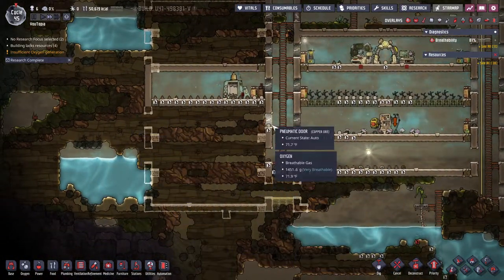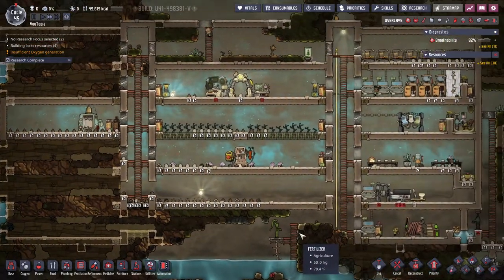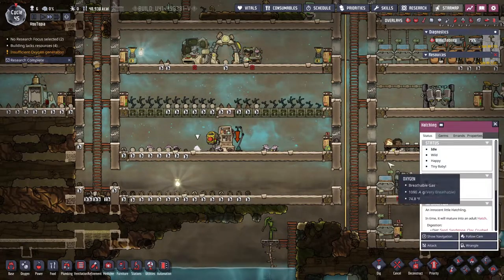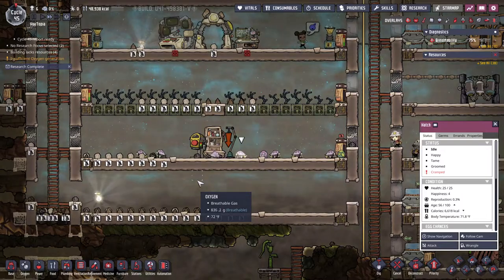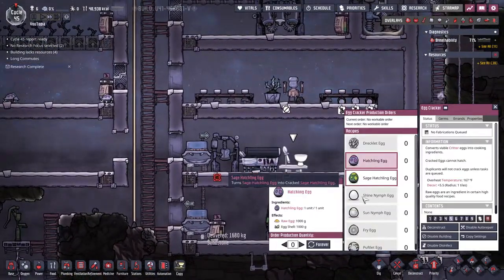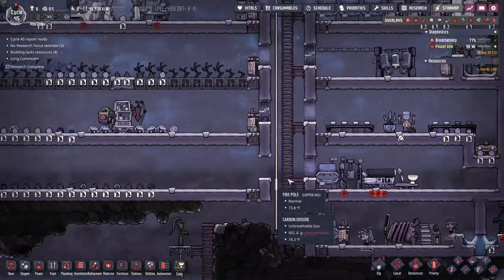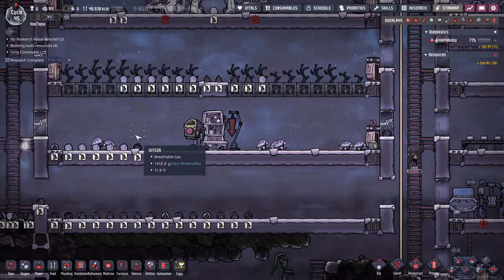I marked off rooms and put in airflow tiles because I forgot about those for a bit. Oh, we have a baby hatch! So there are two options with cramped: we could hunt one of the creatures like I did last episode, or we could come here and queue making an omelette. So we'll crack this egg open — that should help.